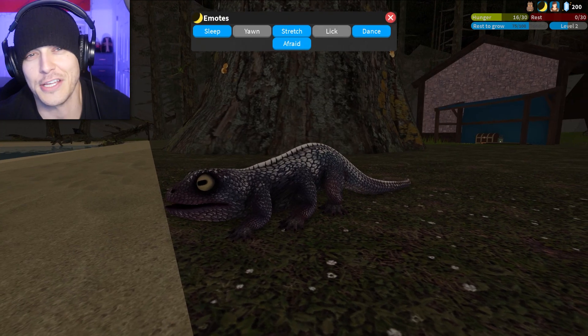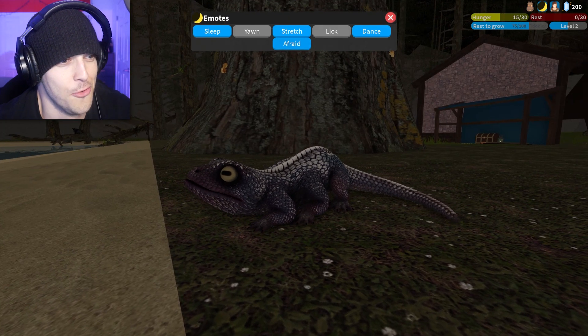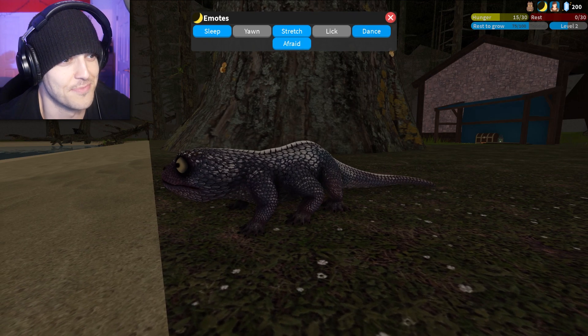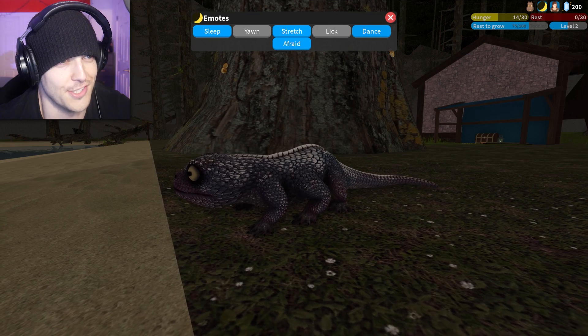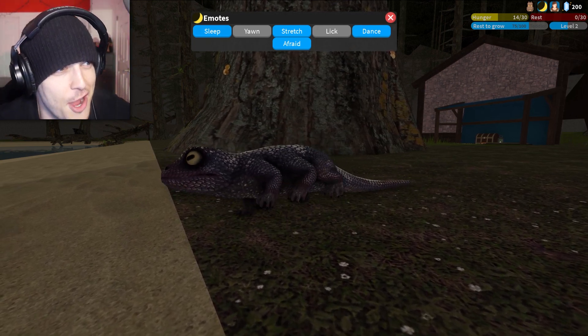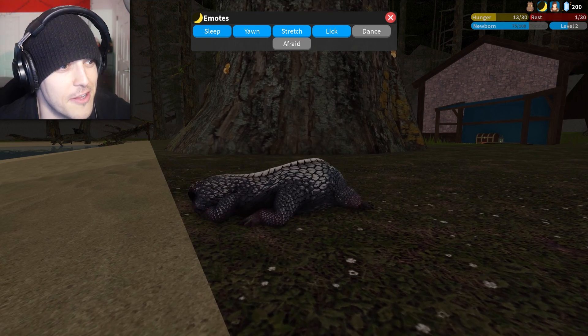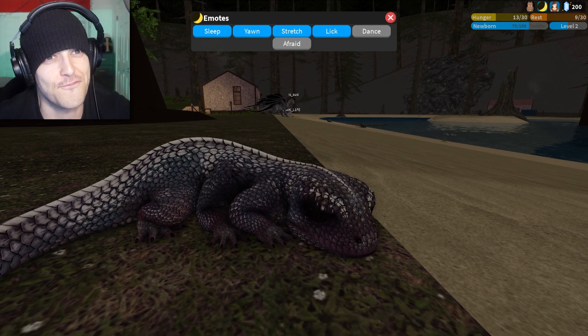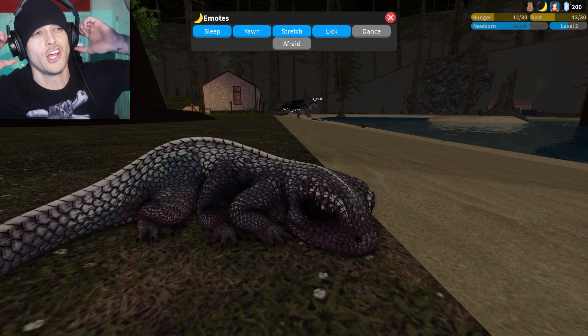Oh my god, look at him stretching. Look at the little curled tail — it's realistic. Alright, dance. Give us a little dance, buddy. There's the dance. Alright, there's sleep. Okay, stop dancing. And he just goes right to sleep. He's got so many limbs — he looks like something fresh out of Lilo and Stitch, dude. He looks like Stitch.